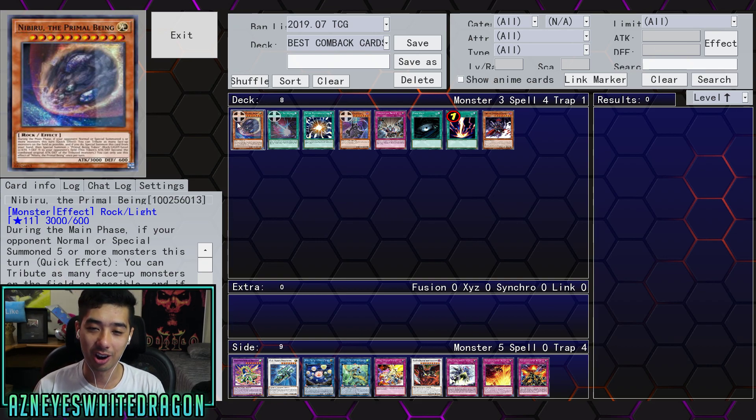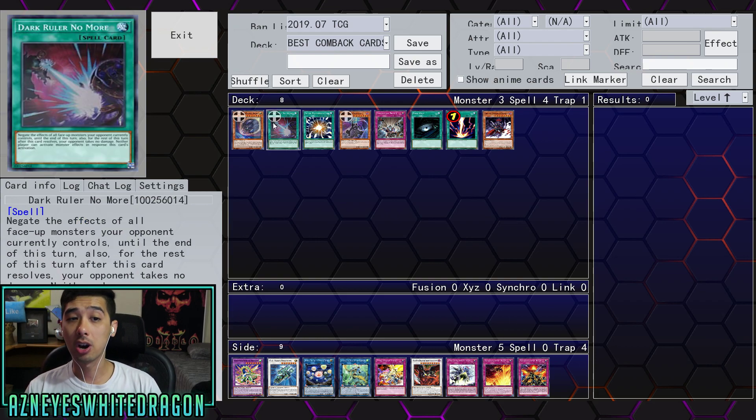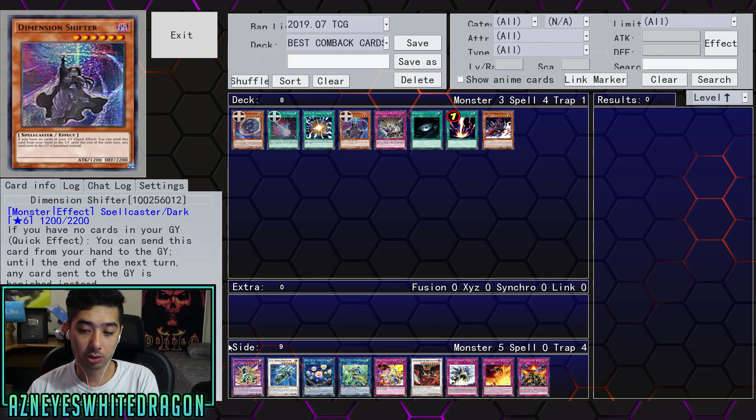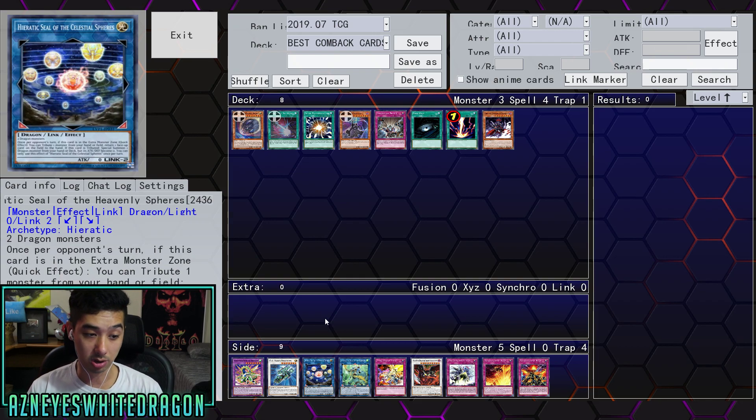You have to tribute as many face-up monsters on the field and then special summon those cards — so unless they have something that stops special summoning or all their cards can't be tributed, this is probably one of the best cards. I would definitely advise any of you who really want to come back in Yu-Gi-Oh after your opponent has gone off — this is probably one of the better cards. The next card I want to talk about is Dark Ruler No More.